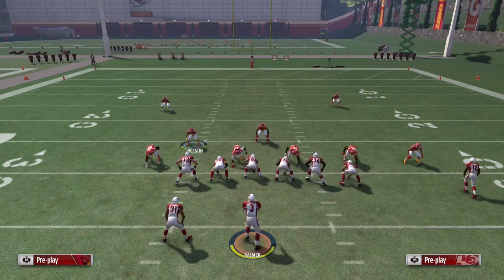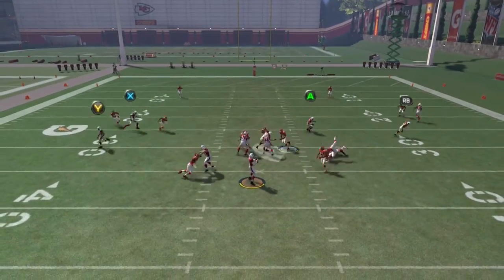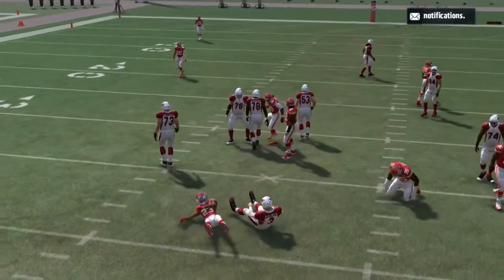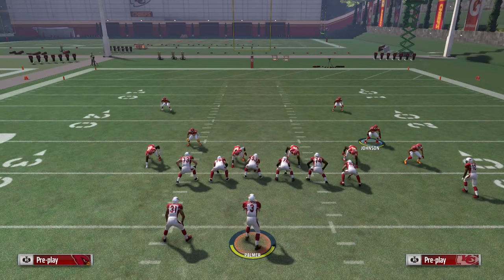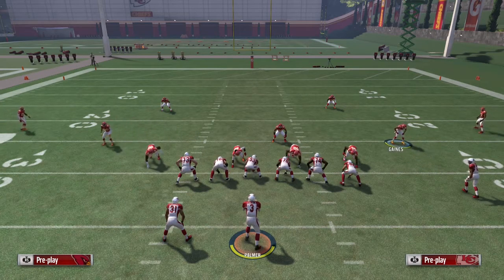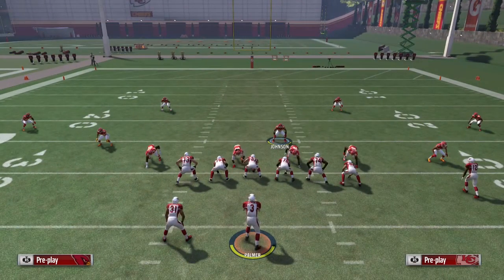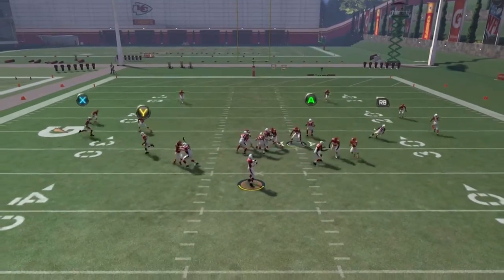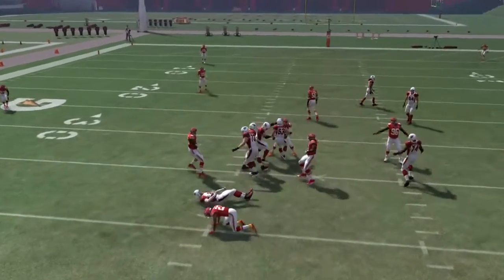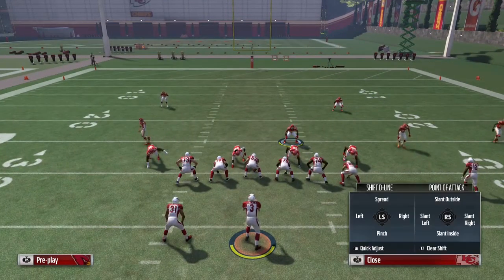What I like to do to set up this play is base line slant my defensive line inside. You see that guy blitzing on the right-hand side — I just like to make sure he's even with the defensive line, and that's pretty much it. It's about three to four easy steps and you'll see him come through untouched. This is dime blitz two, very effective.